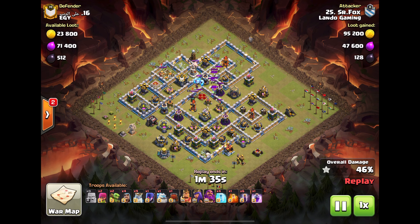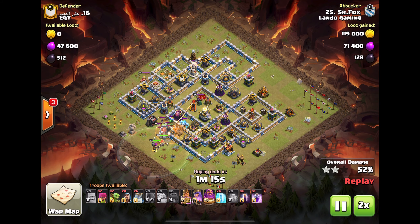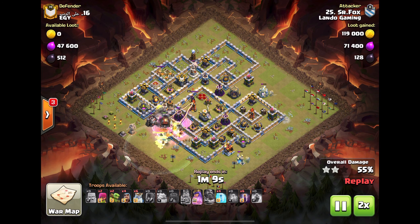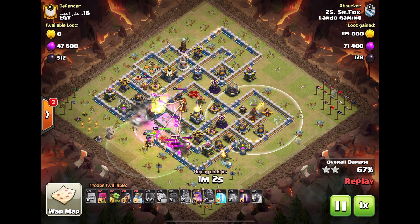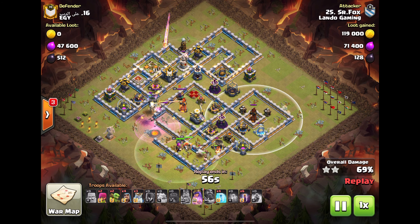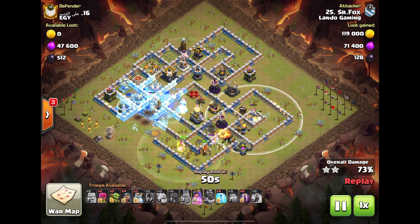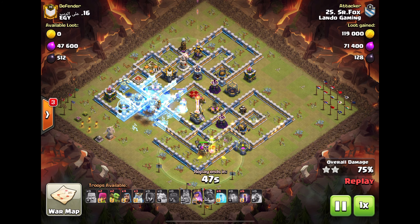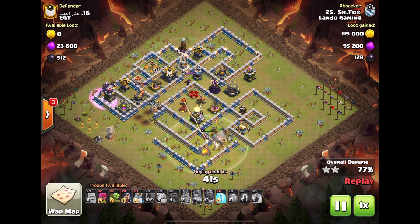He gets that wizard tower down. We go times two because the ghosts move kind of slow. He sends in the wrecker with the heroes as a kill squad, also sending ghosts to target the inferno tower. The thing about mass ghost is it's easy to time-fail — you've got to have two irons in the fire at the same time. The queen grabs that wizard tower deep inside.